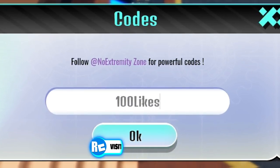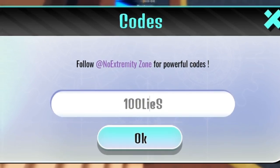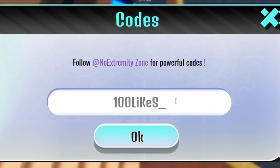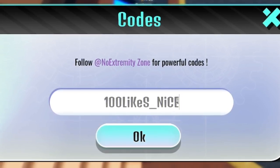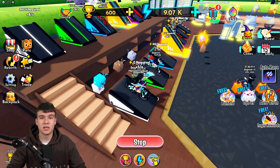Finally we have the code 100LIKES — note it's capital S and capital K, as these codes are case-sensitive, which may be why the last one wasn't working. Enter it all in capitals with an underscore. Click OK — there we go, that gave me a boost, which is quite nice!